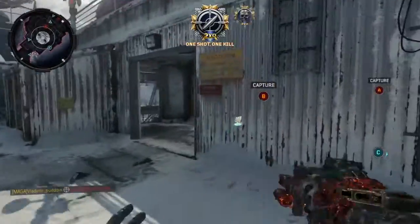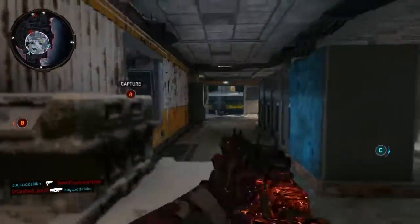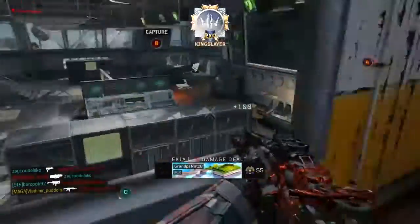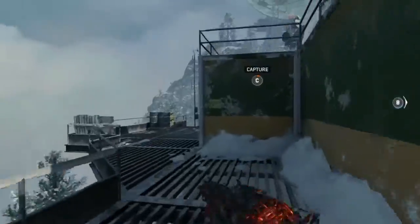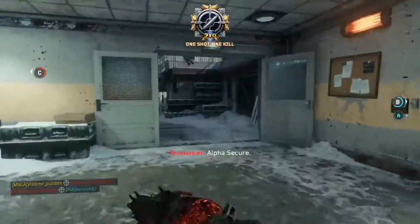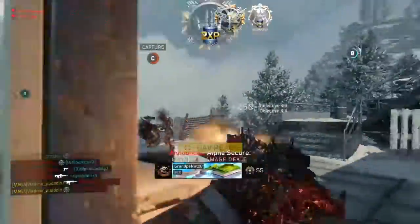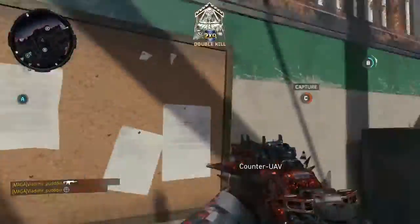Yeah, with your sensor dart here, you know where they're gonna be. So just aim where their head's gonna be. It mainly just comes down to consistency. You've got to be willing to risk a gunfight in order to get a headshot.